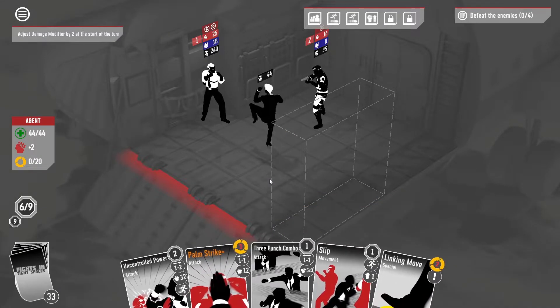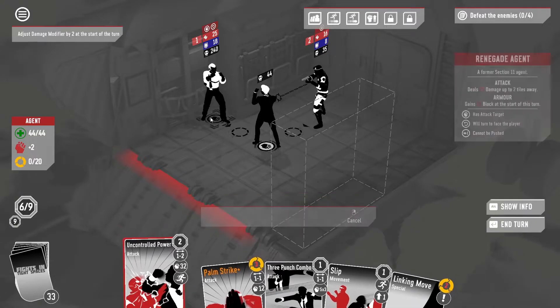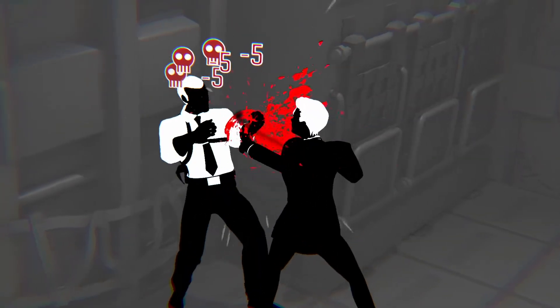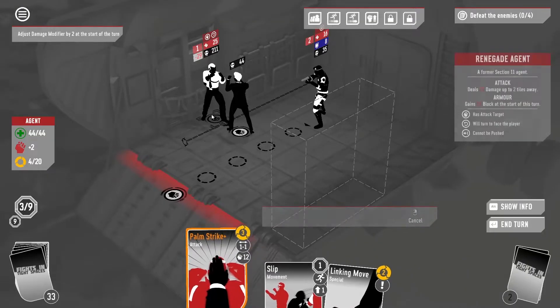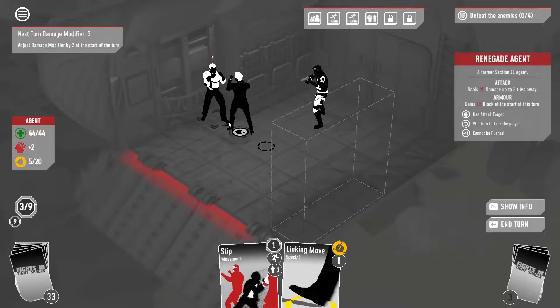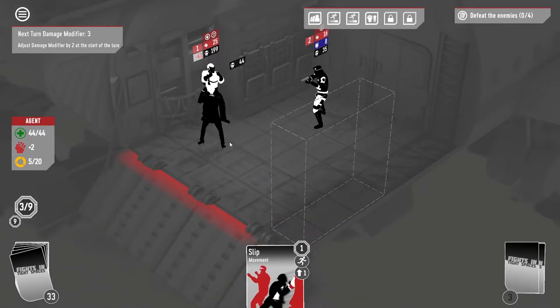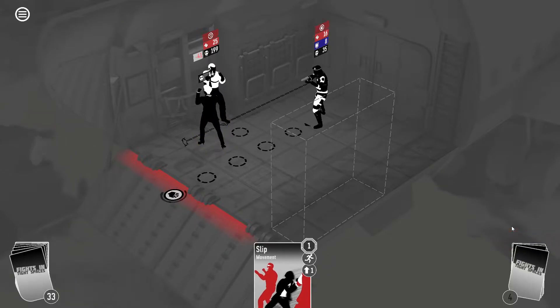Rising Strength, uncontrolled power, free punch combo. We're gonna palm strike you as well — that's basically the best start for our damage we could have. I'm happy.